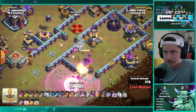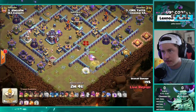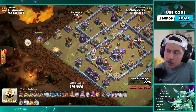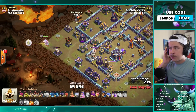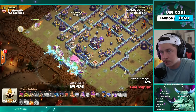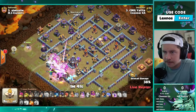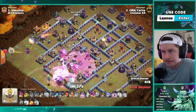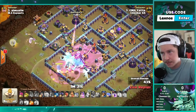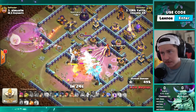Nicely done from Yadda. Now we can recall whenever he's ready. Proper again on the 9 o'clock side of the base. We're gonna see E-Drag straight into the Town Hall with the Bat Spell to help distract. Warden with the Phoenix. Plenty of time on the clock. Wall Break on the other side, Queen has access to the second Scatter. Holding that Warden Ability — pops it now as we're gonna be able to take off the Town Hall. Archers out of the Clan Castle. Tornado Trap — no, no Tornado Trap yet.